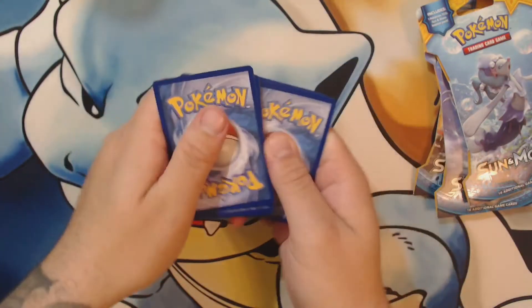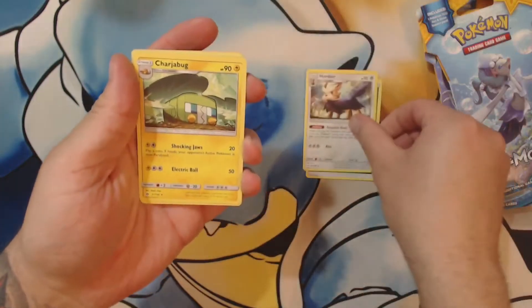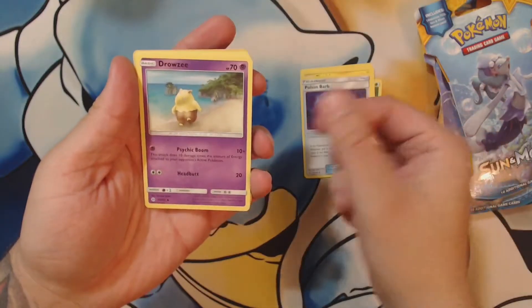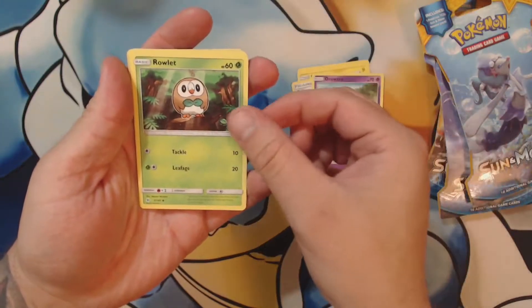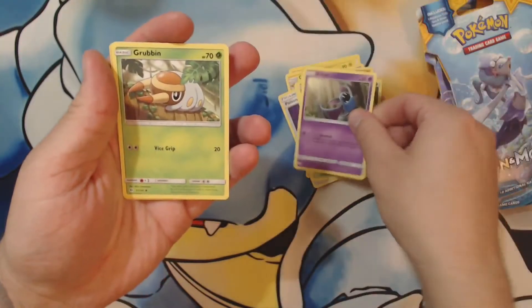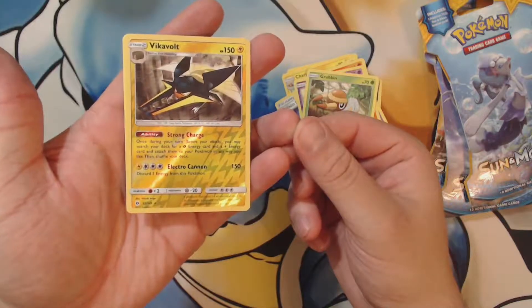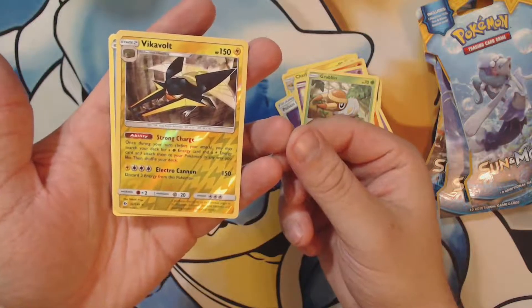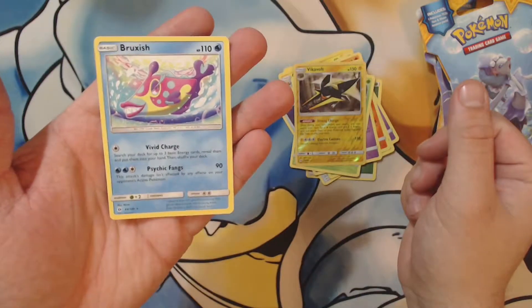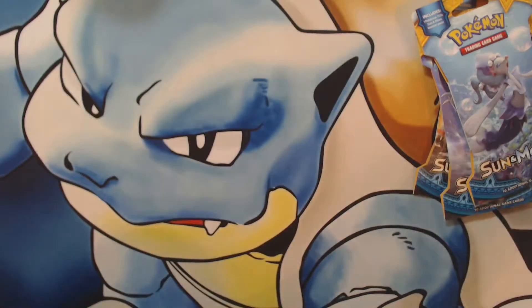One, two, three, four to the front - there's our energy. Fomantis, Charjabug - that's like a Volkswagen. Poison Barb, Drowzee. I'm doing terrible at this - it's been a long time since I've opened cards guys. Turtonator, Zubat, Grubbin - that's a really cool looking card, pretty good card too. And Bruxish - that was one of the pre-release cards. Yeah, that was, and that's your star too.